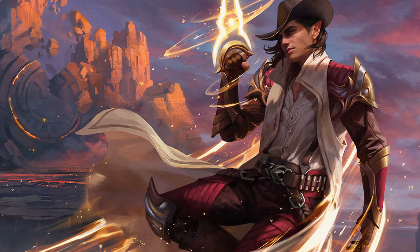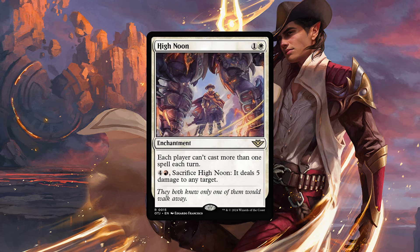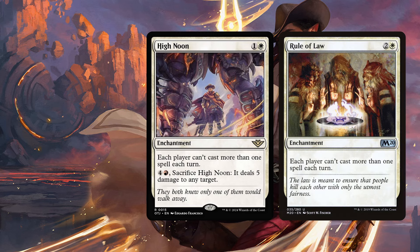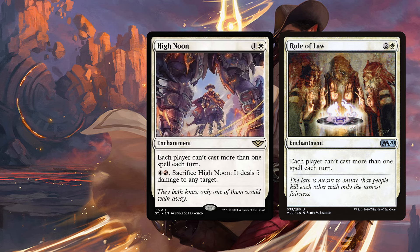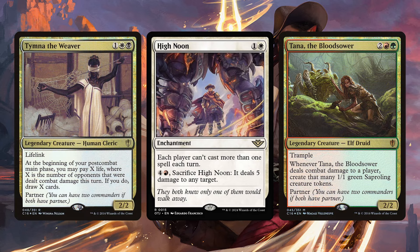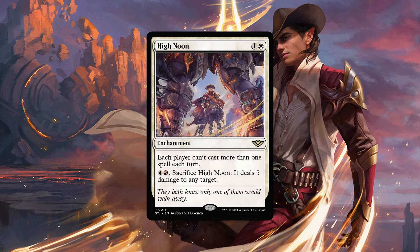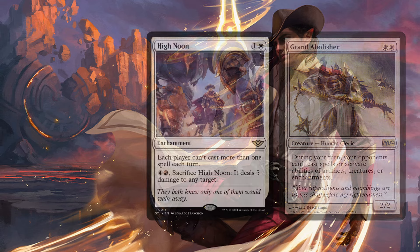Speaking of stacks, we move to High Noon, a one-and-white enchantment that reads: each player can cast no more than one spell each turn. For four and a red you can sacrifice High Noon and it deals five damage to any target. So it's a Rule of Law effect in white-red that can also turn itself off. At two mana this is something very curious. Not sure which deck might want this — maybe Timna-Tana? The only real downside, besides being a two-color Rule of Law, is the steep cost to shut it down. However, there are many easy ways to get rid of this while still benefiting. If you got the mana, just play a Grand Abolisher, blow this up and see what happens.